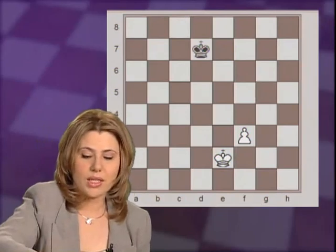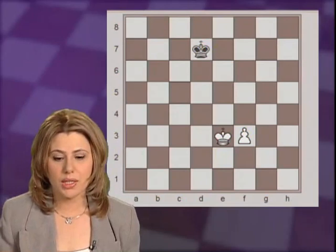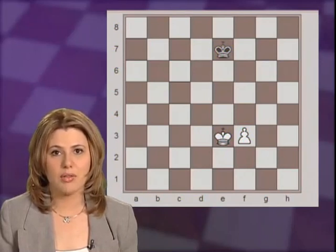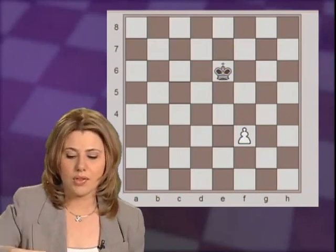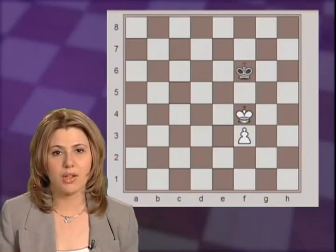After Kd7, Ke3, and now very importantly, distant opposition with Ke7. When we are talking about opposition, the distance between the two kings is always an odd number of squares: either 1, 3, or 5. Now after Ke4, Black will play Ke6, and after Kf4, Kf6, and the game is a draw just like we learned on our Endgame DVD Volume 1.